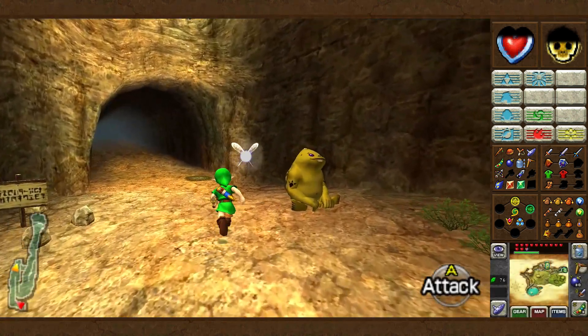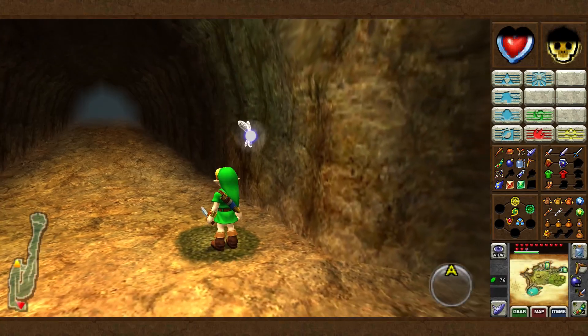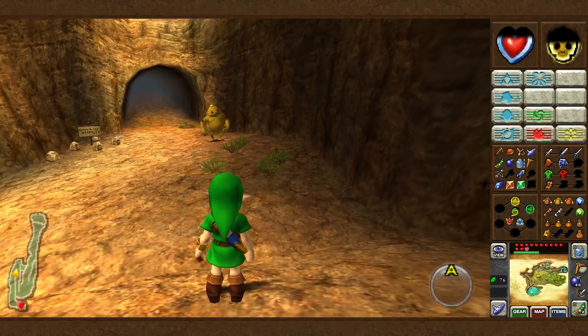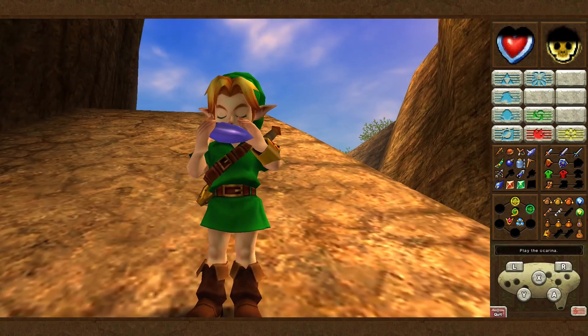So here we have a soft soil location. I believe I've already got the bug out of it, but we can plant a bean in it, which will become useful very shortly. Because you'll see, there is... there we go, a hot piece up there. Finally, let's play the Bolero of Fire that we learned last time and warp to the crater.